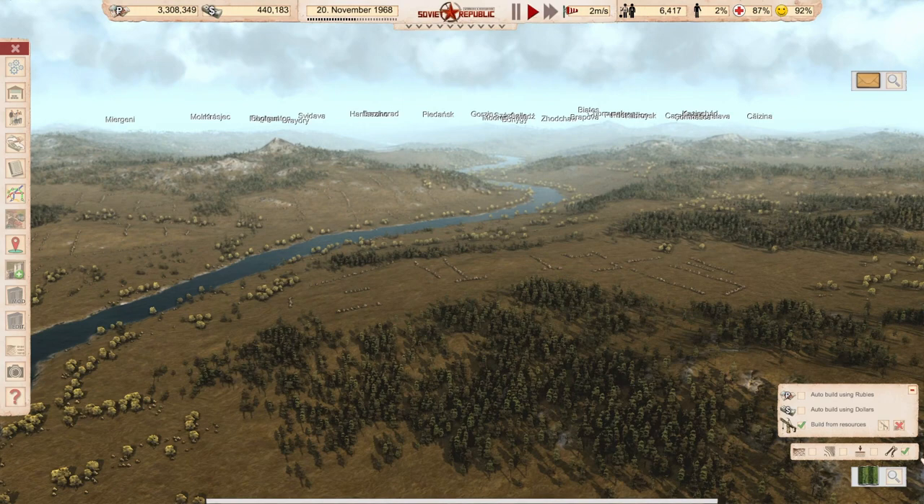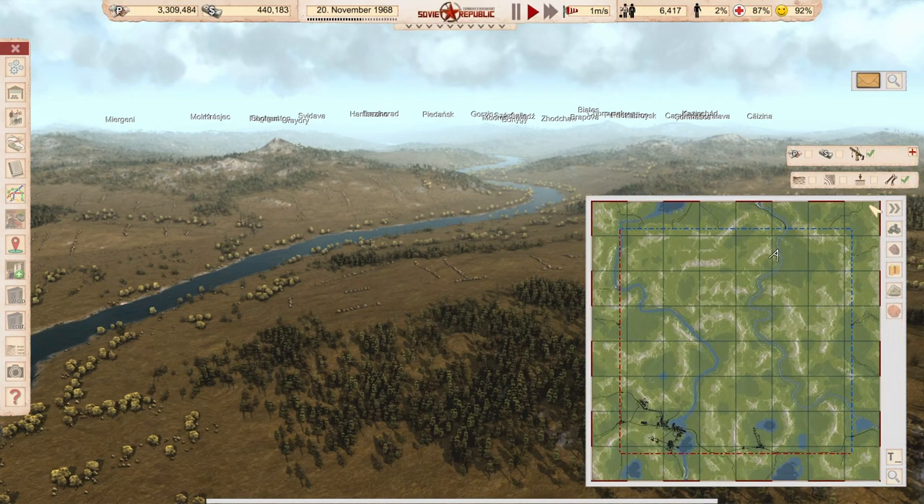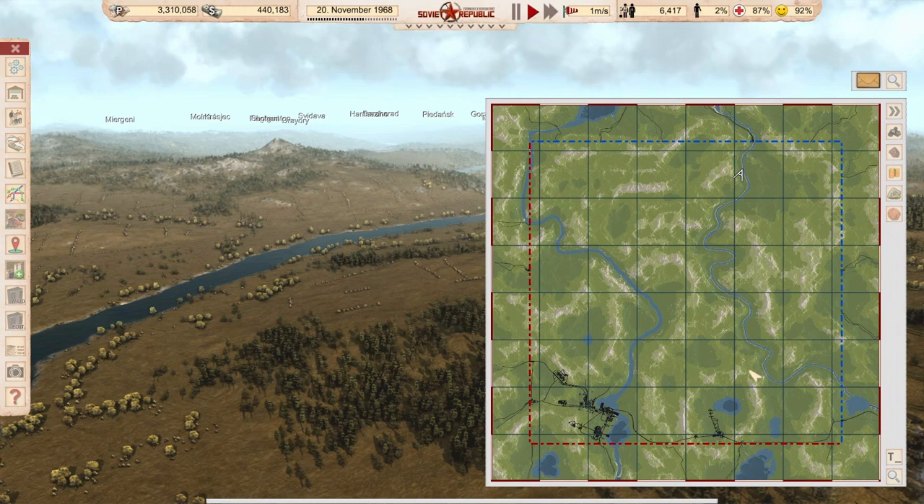At the moment we've spread out in about two-thirds of the map. We have one-third of the map available - this sector for our disposal.